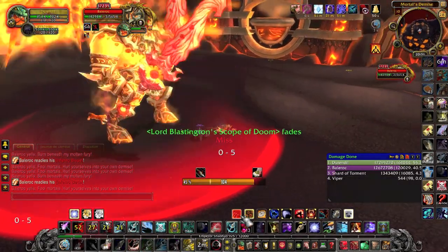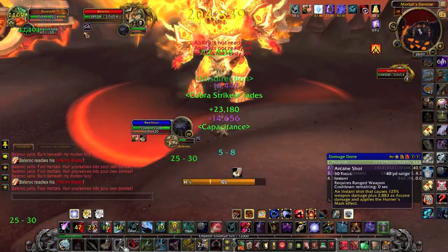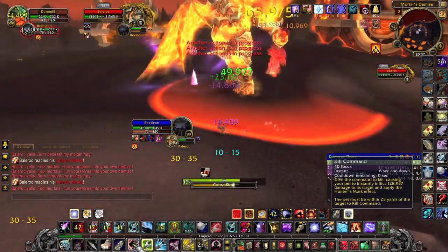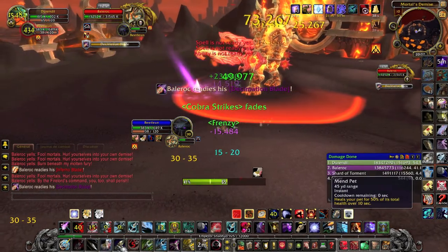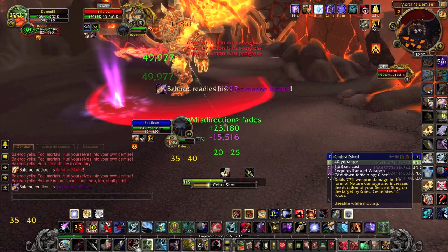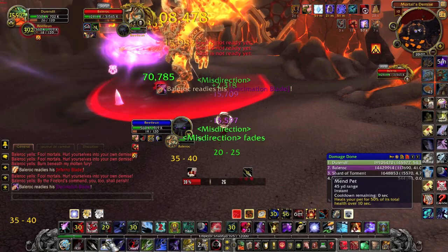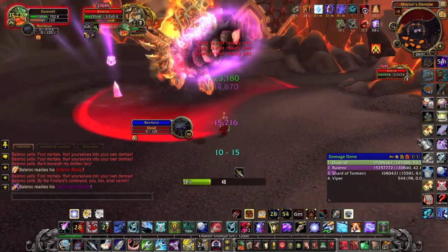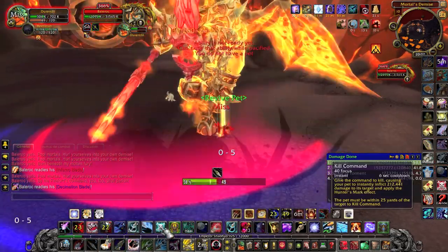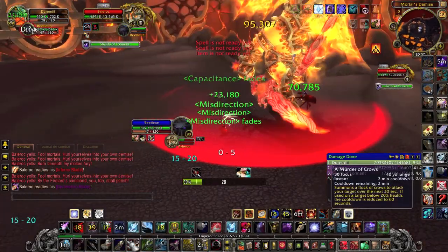Before your pet dies, it is better to dismiss your pet and summon a new one, because he will have all his cooldowns and Last Stand up, which is pretty useful for his Decimation Blade. No matter what cooldown your pet has, the Decimation Blade will take away 90% of his health. So the first hit will put your pet at 10%, and the second hit will usually kill him unless you dismiss him before he gets hit a second time.